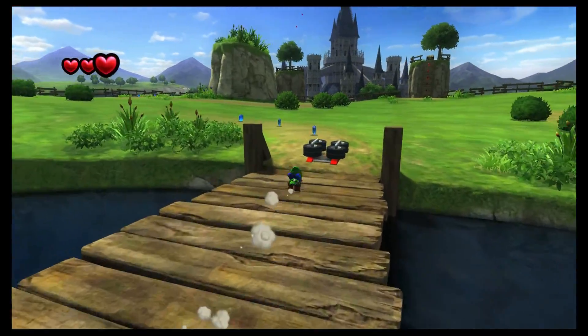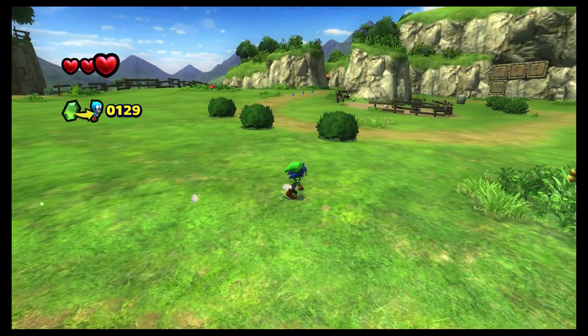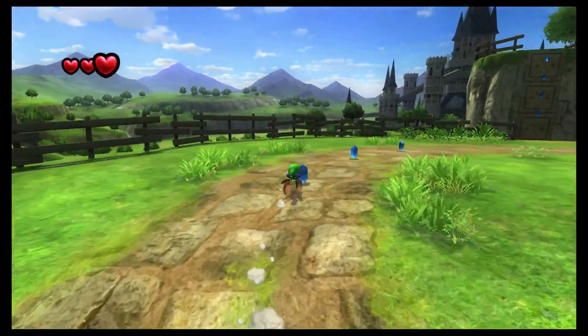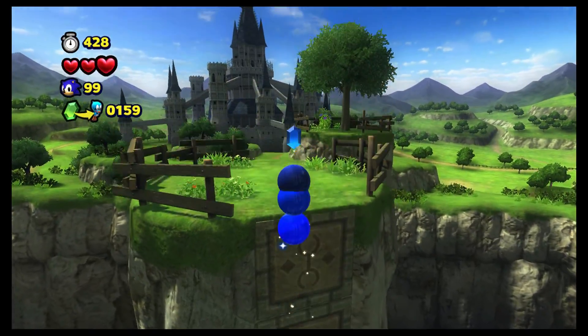The stones don't really do anything — they just sort of shake. Anyway, you can look around for things like heart pieces and a bunch of rupees, all kinds of stuff, and I think that's really nice.